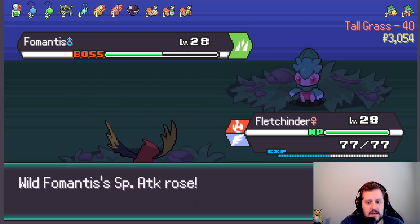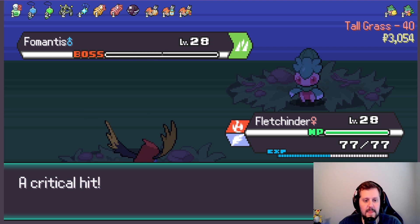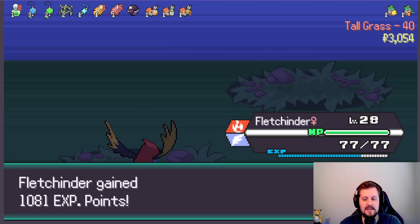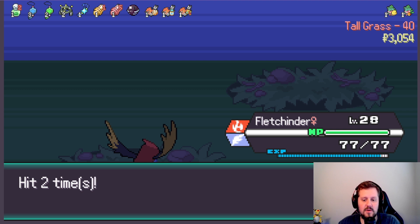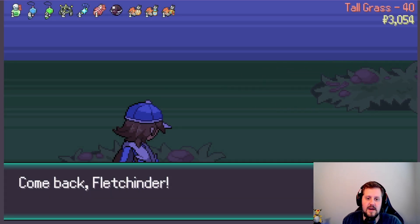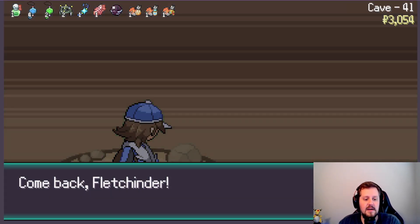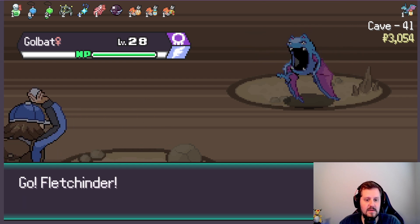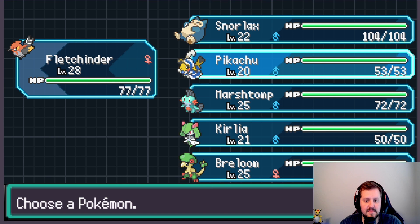Let's see — yes, one more, boom, done. That was quite easy, actually. I'm honestly surprised. We're kind of rolling right now, which has been great. More XP Charms — also fantastic. We have the X Attacks. Things are going well here. We are in a cave now and against a Golbat, so Flitchender's not actually going to be the best for that. This Pikachu is highly effective against Flying Pokémon, specifically.